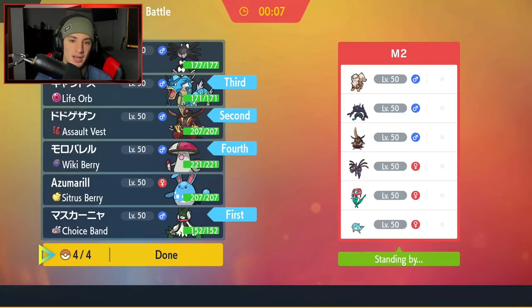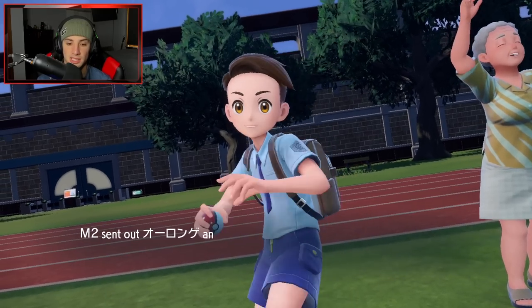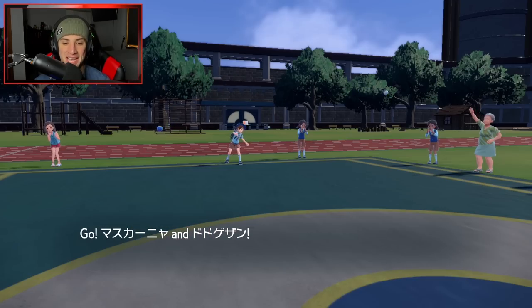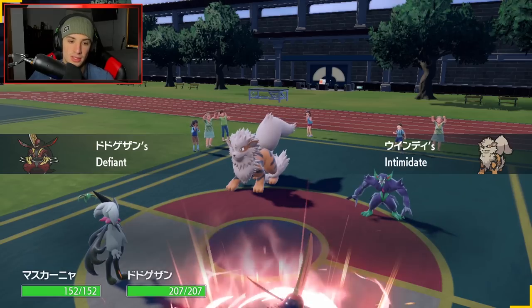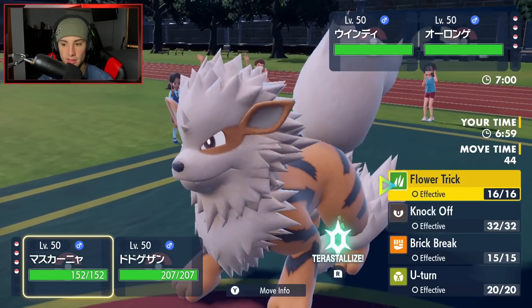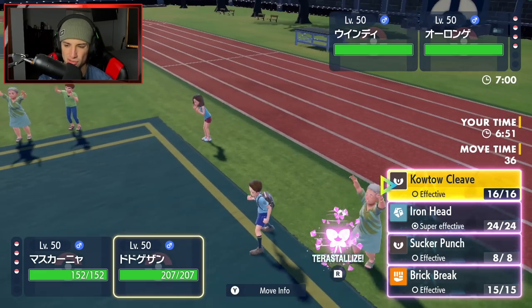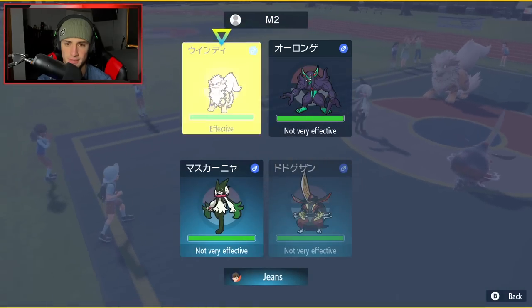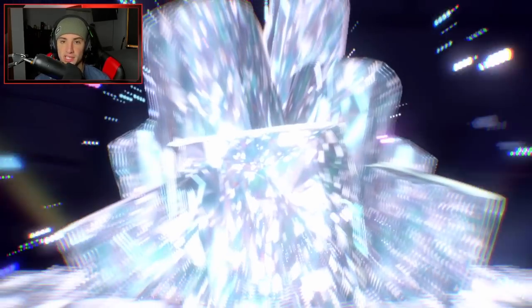We're going to take an attack drop on my Meowscarada, so I'm going to U-Turn out into Grimmsnarl, and then I could eventually Brick Break screens. I kind of want to Terastallize into Fairy and drop a big Kowtow Cleave on that Arcanine. I can get rid of Grimmsnarl whenever I want with Iron Head. We're going to be plus one because of Defiant. I can always Brick Break screens if he wants to set them up. Fairy Terastallization so we're not weak to that Fire move. Fake Out comes out on Meowscarada — that's kind of fine. Let's Kowtow Cleave. We're going to get burned? Big time burn from him.